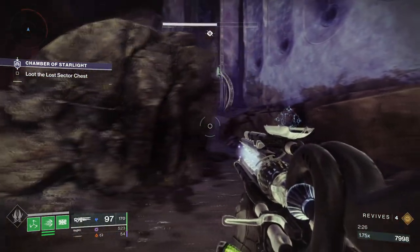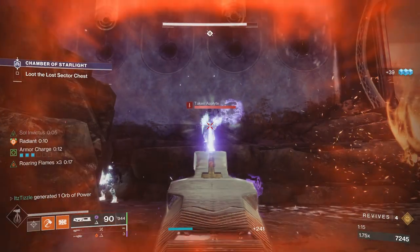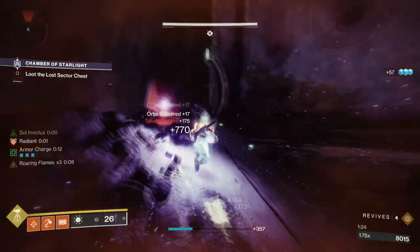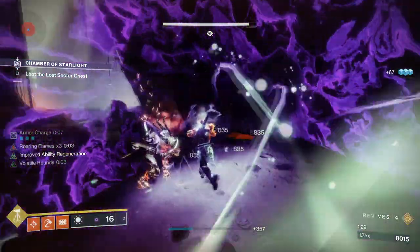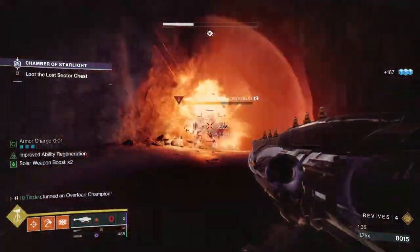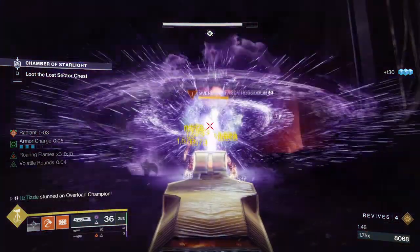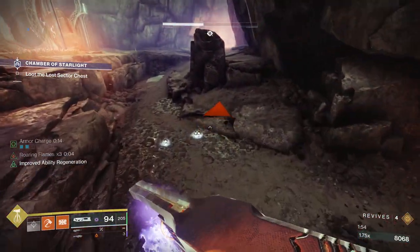Up next we have an old favorite, the Void Trace Rifle Ruinous Effigy. I love this weapon because it is so unique, and now it can suppress Overloads with a big slam dunk attack. The melee from the Orb and the Life Drain do not stun a champ, but if you dunk on a champ, it will apply suppression and stun it. It's pretty cool, but not the best for high-end Nightfalls where getting into the fray can often get you killed. Unless you kill the Overload in one go, you will not be able to keep it from regening health after the initial stun.